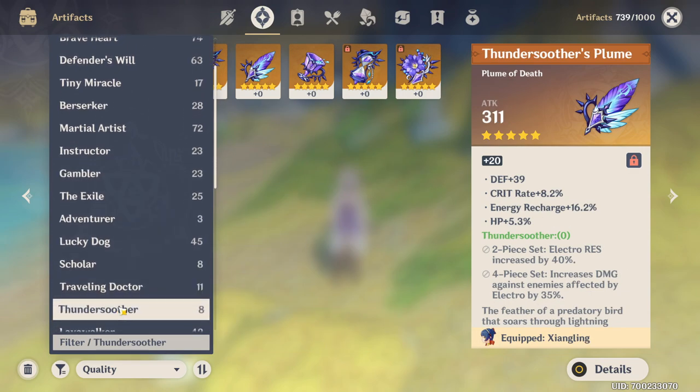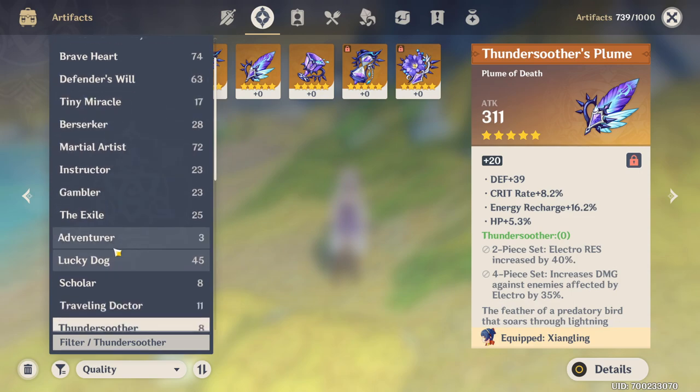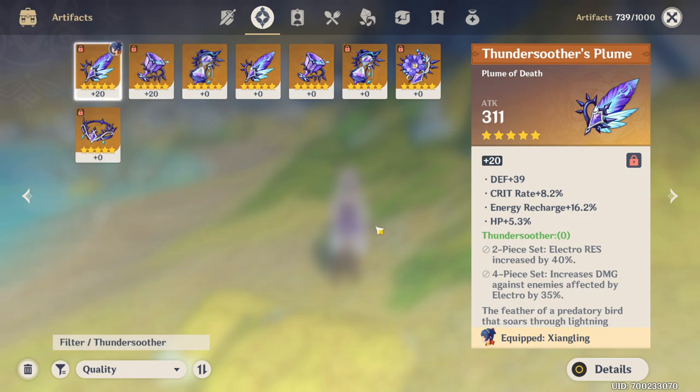All of these current sets up until Thundersoother here are all four-star exclusive sets — there are no five-star pieces — so we're going to be starting with Thundersoother, and actually starting with one of the more complex ones. The two-piece is pretty self-explanatory: you will take less damage from electro attacks such as those from electro slimes, Childe's second phase, etc.